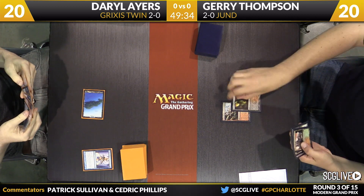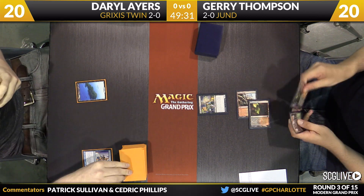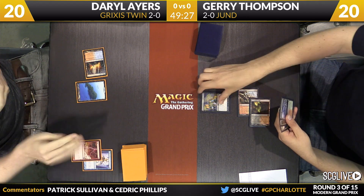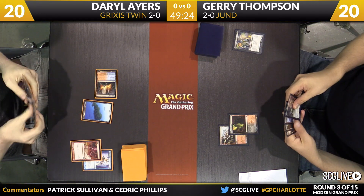Three main deck copies of Fulminator Mage and two main deck copies of Ghost Quarter — that is very telling, three main deck copies. That is pretty insane. There's a Lightning Bolt for Dark Confidant. We're going to head back Jerry's way now.